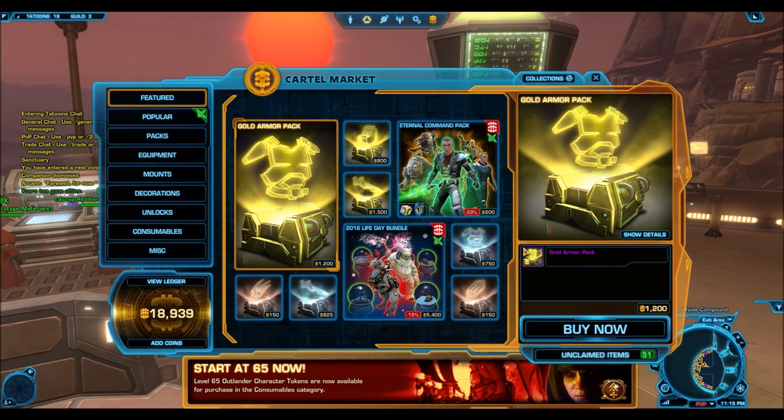Bottom line is, I will be scouring the GTN for some really good deals, and I suggest you do the same. If you're on the Harbinger server, chances are you will find a pretty good deal — same on the Red Eclipse. But if you're on some of the other servers, the population size might affect how low the items go on the GTN. So it's a good time to be on the Harbinger, because you can snatch up some really nice deals.